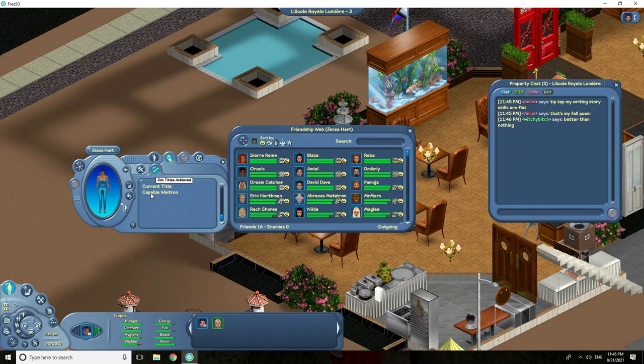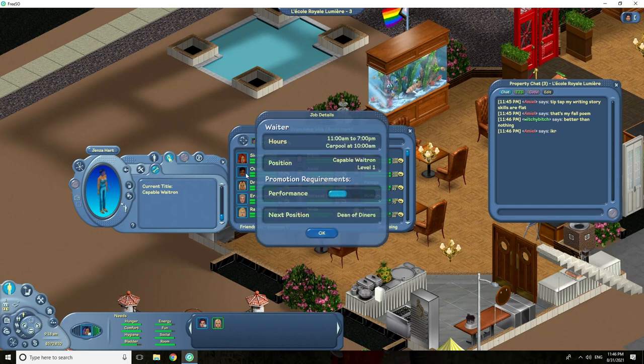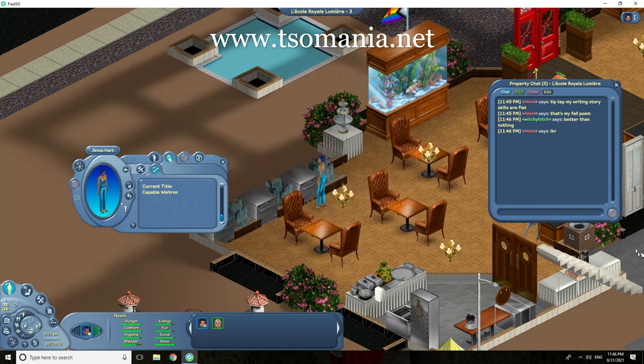In the second tab under job, my sim currently has a restaurant job. You can find more information about the job by clicking 'more job information'. It shows the carpool, the hours of the job, the current position, and how close you are to a promotion. You can also go to tsomania.net, which has a job promotion chart showing how many friends you need, what skills you need, and how many more shifts you have to complete for the next promotion.